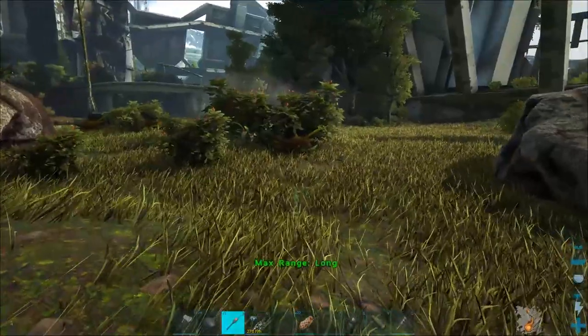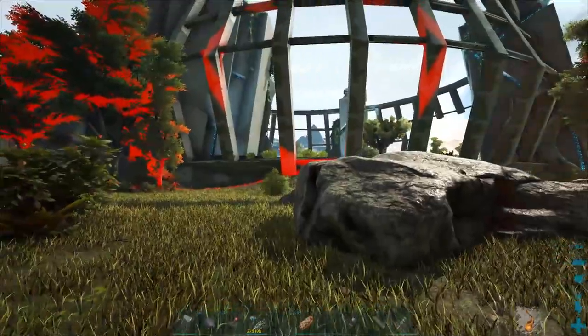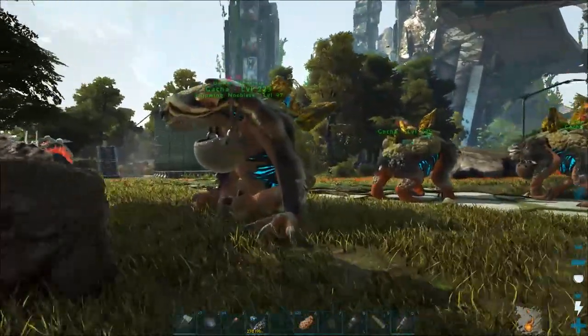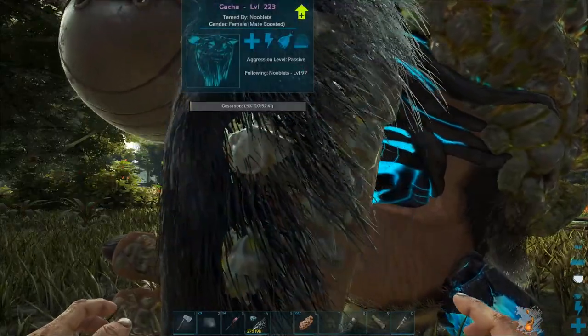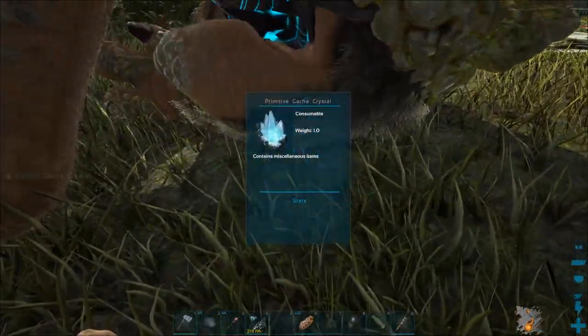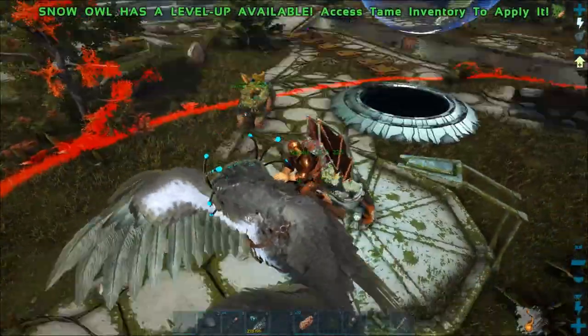Another way to use your dino leash is if you want your farming animals to collect resources in an area. Put a radius on, pull the creatures to enable wandering — I'm just using gotchas for now, but you can use dodos or anything you want — and they'll go around and farm anything within the circle.